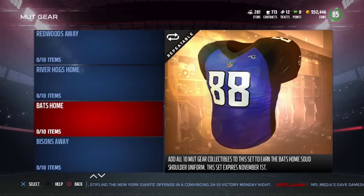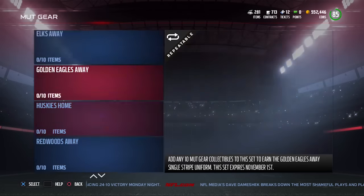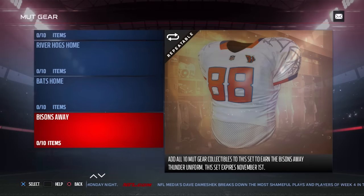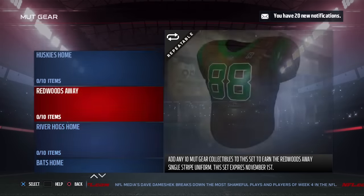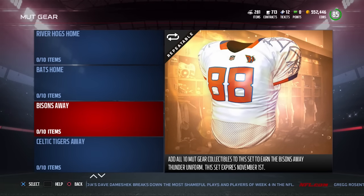Actually, I think the Ravens still wear jerseys similar to this. These ones are called the Bats — they're even both a bird, so that's kind of interesting. Are these the old ones? I'm pretty sure these are the new ones. Yeah, all these expire November 1st. Why are they out of order? That's really bizarre. We got the Bats, the Bison — look at the thing on the shoulder of those. What is that? Is that sticks or what the hell is that?